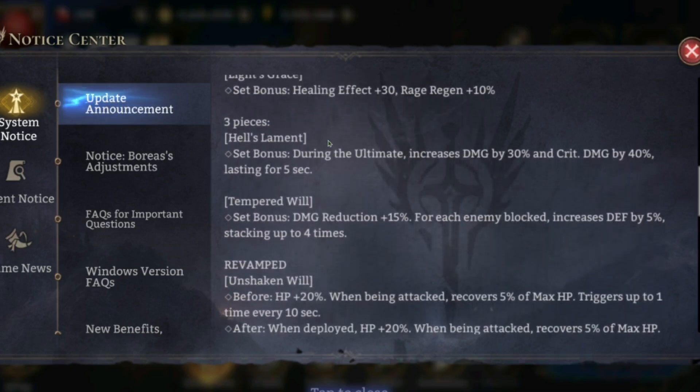For the three-piece sets, we have Hell's Lament: during the ultimate, increase damage by 30% and crit damage by 40%, lasting for five seconds. If you have a long ultimate like Hatsu's ult or something, it's going to be a great set just because you'll get that crazy fast boost. Then there's Tempered Will — the tank set, basically a legendary version of Guardian: damage reduction plus 15% for each enemy blocked, increased defense by 5%, stacking up to four times. Crazy good set.